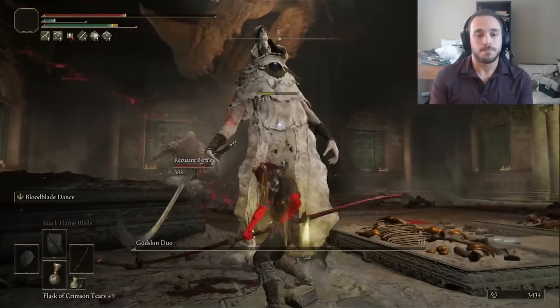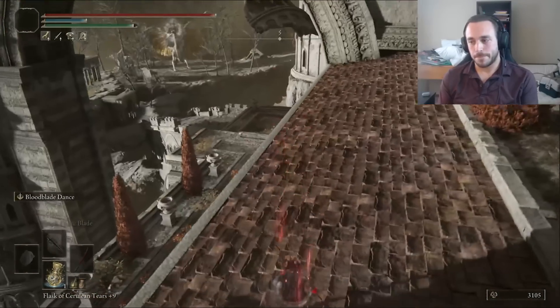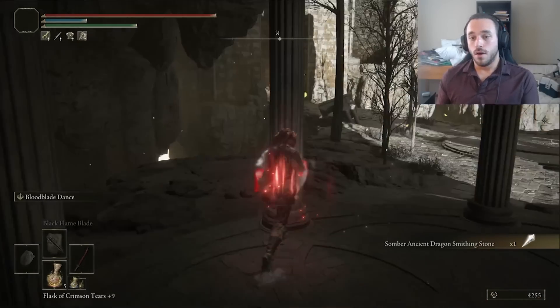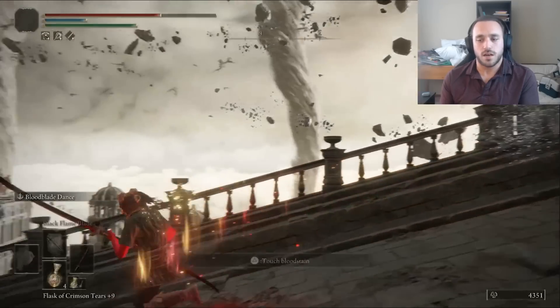Godskin Duo dead, and we have the final Bell Bearing to max out our weapons. Then we go make the Swag Jump and do the Bird Run. Darth Maul hates birds, and so do I. We almost got killed but made it through for an Ancient Dragon Somber Smithing Stone, which means a maxed out saber. The Draconic Tree Sentinel goes okay — not bad, not great — we just kind of traded damage until we won.